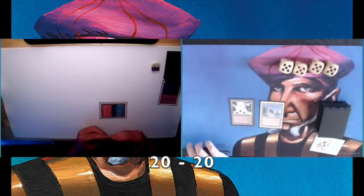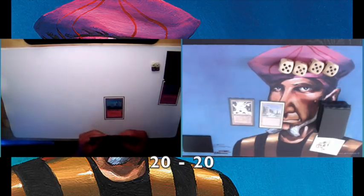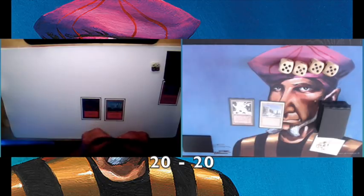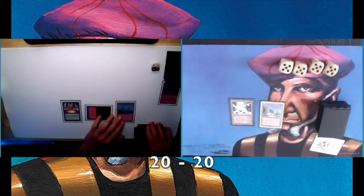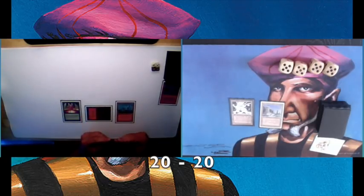As you can see I've started with a Savannah Lions and my opponent is playing a Lightning Bolt, so that gets rid of that Savannah. I'm playing a Mishra's Factory. My opponent's playing a second Mountain and let's see what's going to happen — he's playing a Mana Vault. It's a little bit hard to see from time to time.